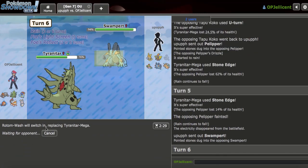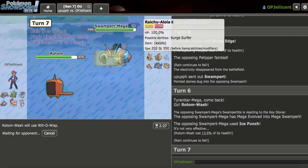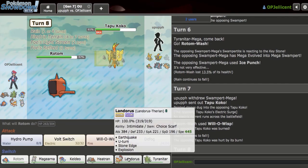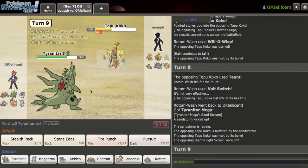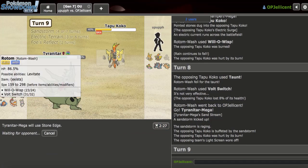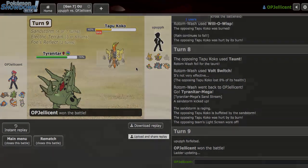I can literally just go to Rotom here. If they Sub, I'm pretty sure my Hydro will break a sub even through the screen because the rain is up. They just go for Ice Punch, which is whatever - I can just Wisp here. As Tapu Koko comes back in. How do I not lose to Hawlucha? My Lando can just take anything and then Explode on it. I get in Tyranitar again and just click Stone Edge. They U-Turn to Swampert - I know it's coming, but I really don't have to call that at all. I don't think they had a good win condition right there, so let's get another one.